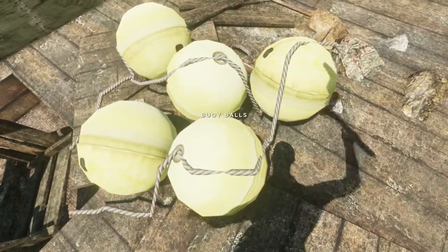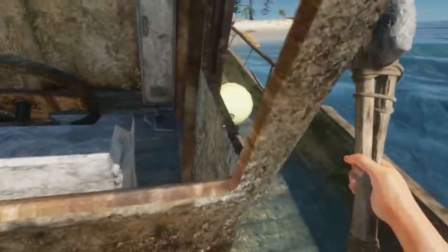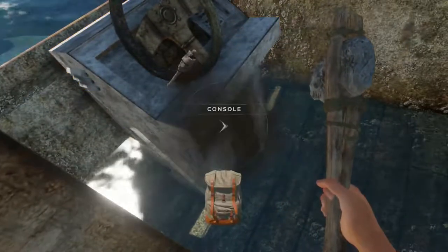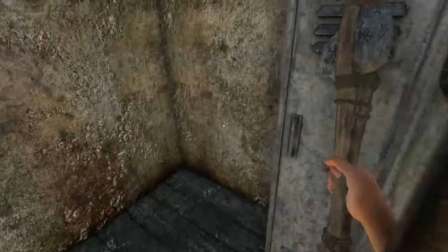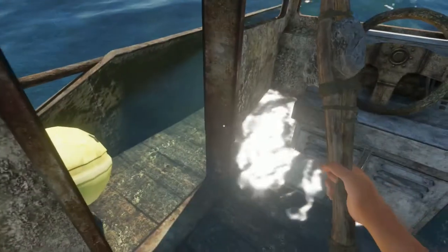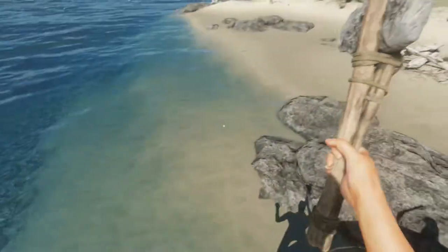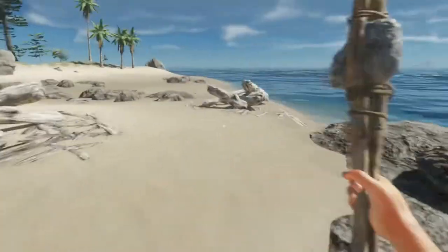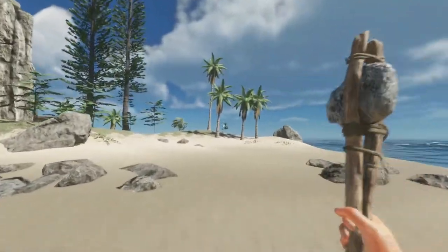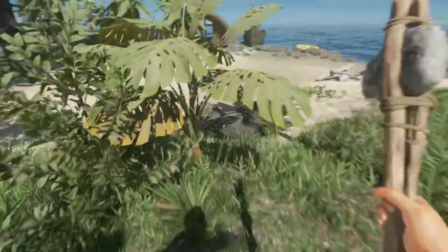Buoy balls! I'm probably not gonna be able to take you, buoy balls — they exploded everywhere. Yeah, I'm gonna have to come back for some of this stuff. A fire torch, a refined axe, a carburetor, and cloth — yeah, we're gonna have to come back. But that does give me hope.